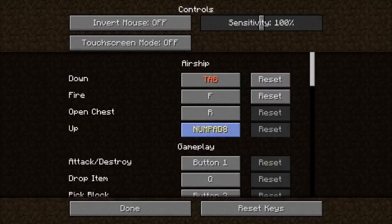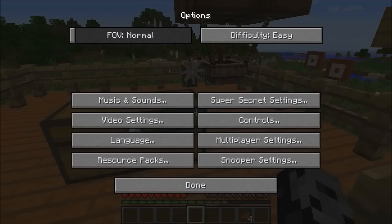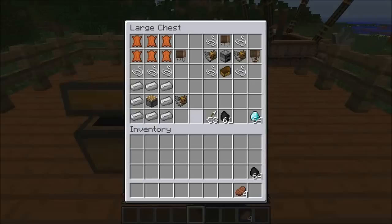I'm gonna go Tab for this. Fire — definitely F. F for fire makes sense. Open chest — R is fine. And for Up, I'm gonna switch to Alt because it's right next to the spacebar. If you were to switch it to the spacebar, you actually can't jump in game, which is kind of a big problem. All right, so there we go and now I can control my airship.